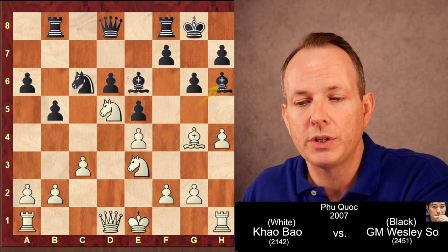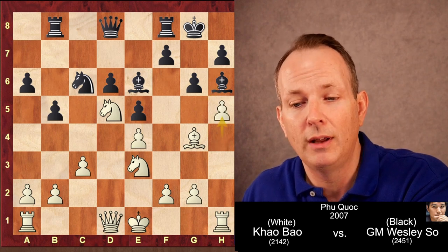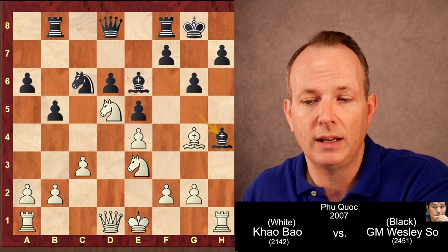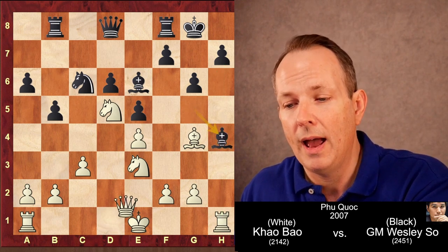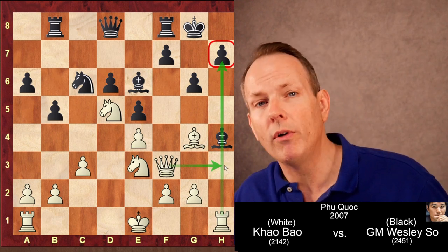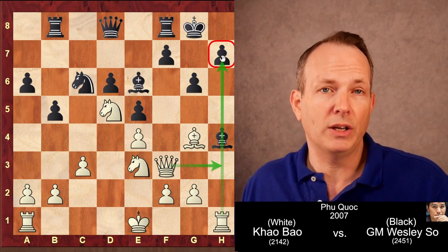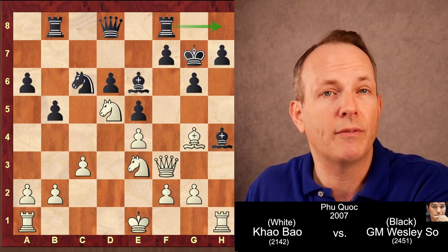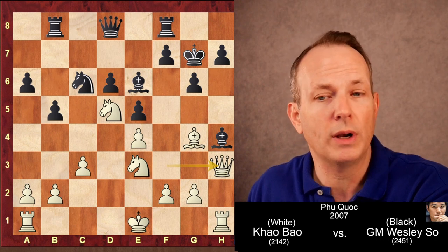Wesley So could turn down the offered pawn, but in that case white gets counterplay anyway and black doesn't gain a pawn. So instead he goes ahead and grabs the pawn, opening up the H-file. Now queen to F3 — what white wants to do is shift the queen over to the H-file, where the rook and queen can deliver mate on H7 if the bishop at H4 moves. So the king goes to G7, the rook shifts over to H8, queen to H3 threatening the bishop.